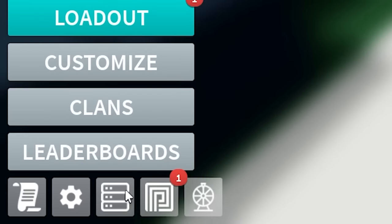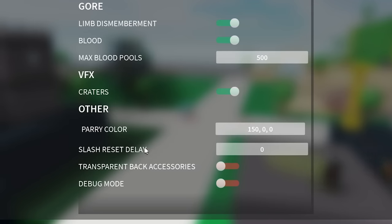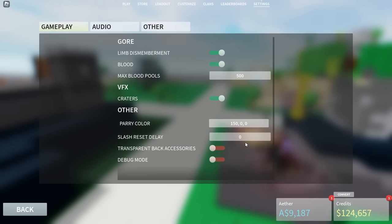Here's another small tip: open up settings and you should see the option that says Slash Reset Delay. Make sure you go ahead and change this to zero. This basically means that every time you swing, it's always your first swing animation that comes out, and this has the best hitbox. If you want to maximize your hitbox and hit better shots, make sure you put this to zero.